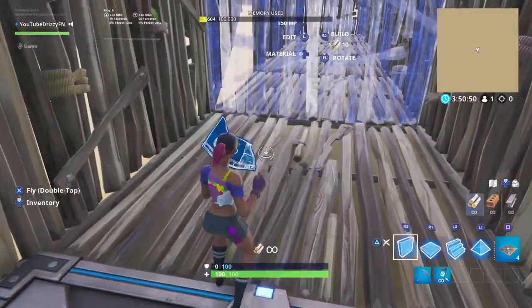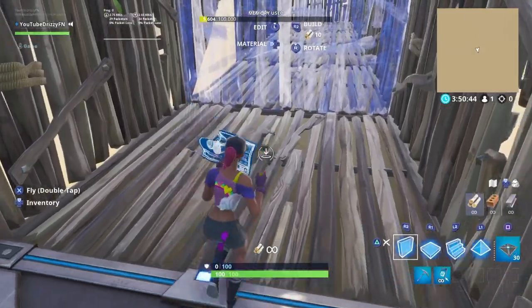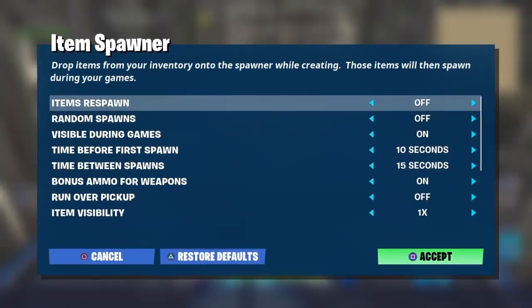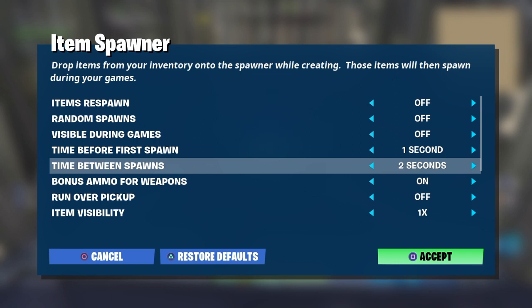Then for item spawners, you want five of those: one, two, three, four, five. Copy the settings I put here — all the settings are supposed to be exactly like this.